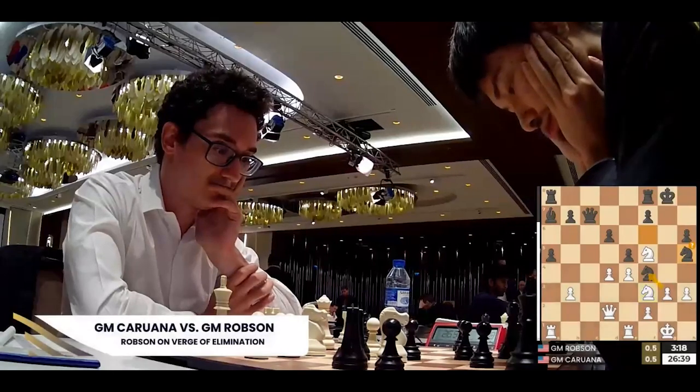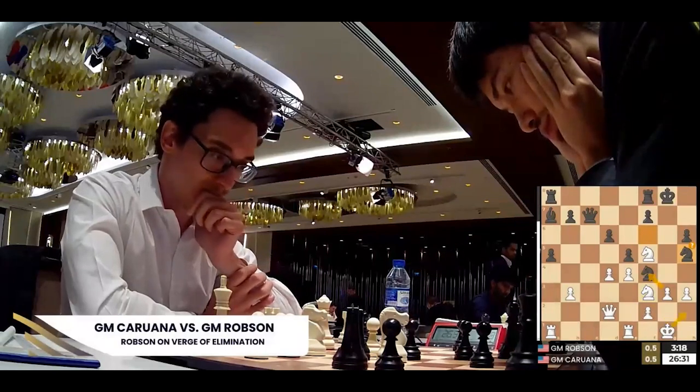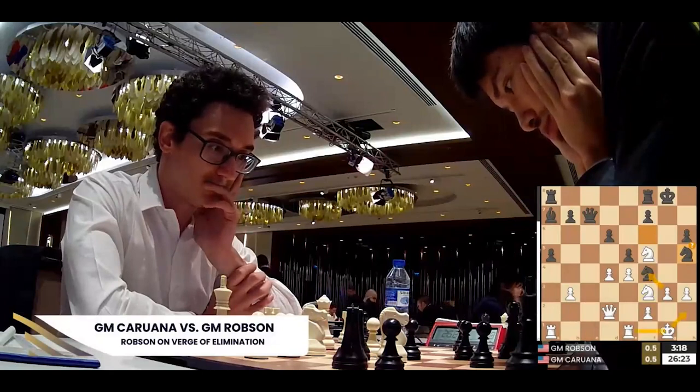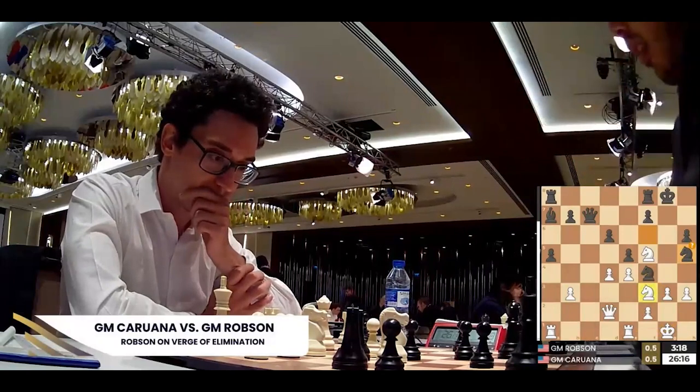White doesn't have to hurry to capture the knight on f4 because it's not going anywhere. White could even set himself up for the subsequent attack by playing the preparatory move king g1 to h2, which is actually a very logical move because once you play g takes f4, you want to be ready to occupy the g-file with your rook and potentially launch a mating attack. But that's pretty next level.